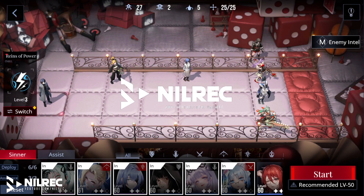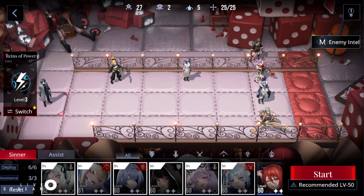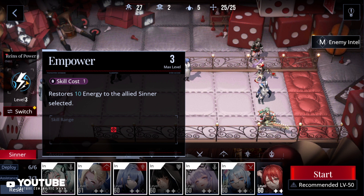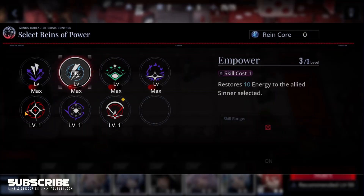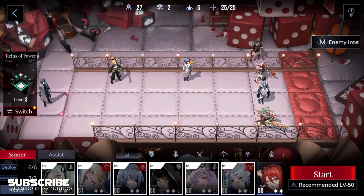Hey guys, welcome back to another video. Today we'll be doing 7-4 — the recommended level for this stage is 50. I'm over-leveled at level 60 because I did AFK farming for like a week. I would try to make another account that's more on the recommended level, but that would take time. For this stage I will switch to heal. I've positioned my units like this.